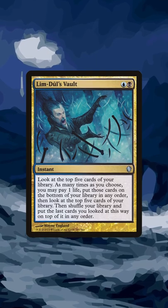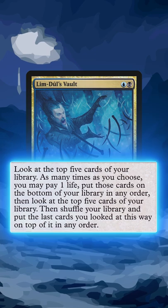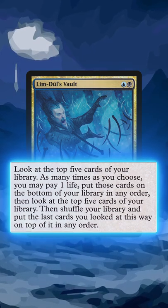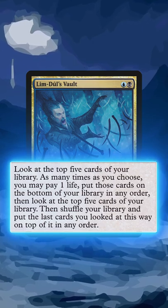Today we're going to look at Limber Duels Vault. For blue and a black, we have an instant that says: look at the top 5 cards of your library. You may pay any amount of life. For each one life paid, put those top 5 cards on the bottom of your library in any order, then look at the next top 5. Then shuffle your library and put those cards on top of your library in any order.